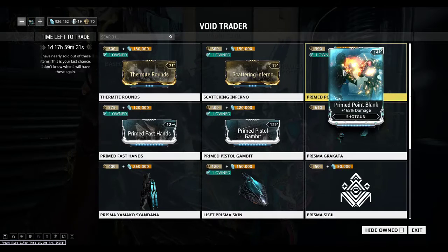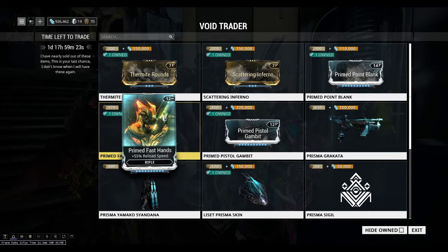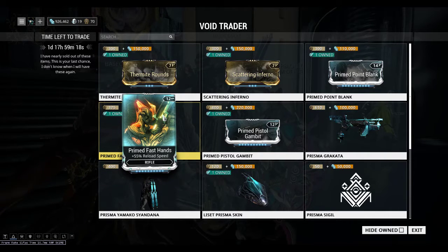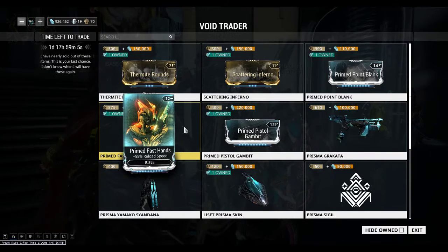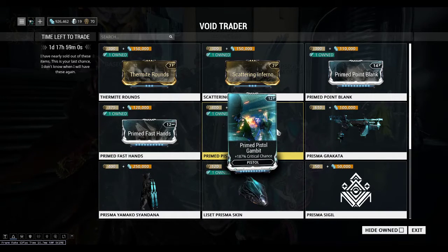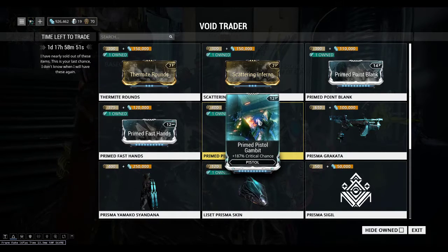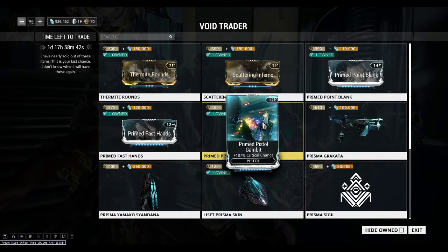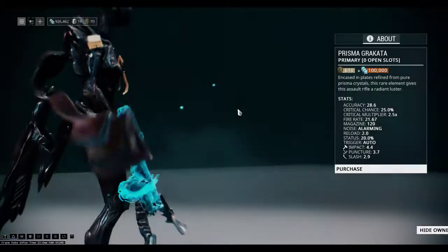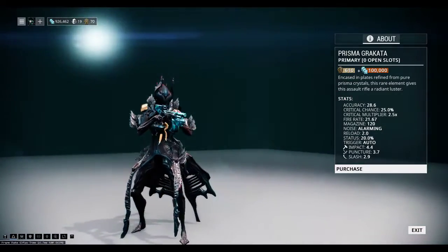Primed Point Blank, which is for a shotgun and at max a 165% damage increase. Primed Fast Hands, which is an increase of 55% reload speed, which is always good at those times of need where you need bullets to kill infested. Primed Pistol Gambit, which increases the crit chance of a pistol by 187%, which I do have it used on my Aklex Prime, which I can show you once we're back in the ship. Primed Prisma Kraken, which is a slight bit better than the normal Kraken.